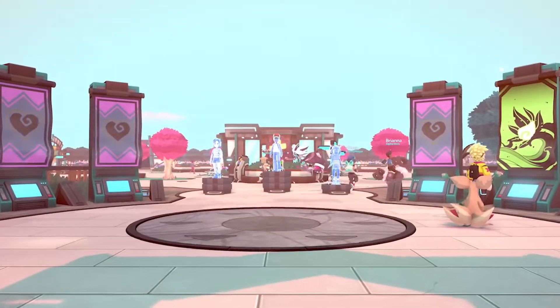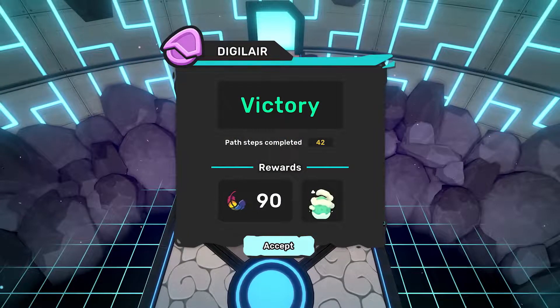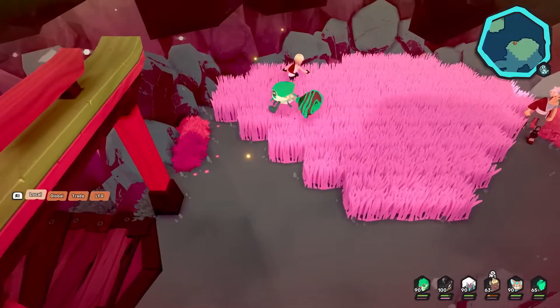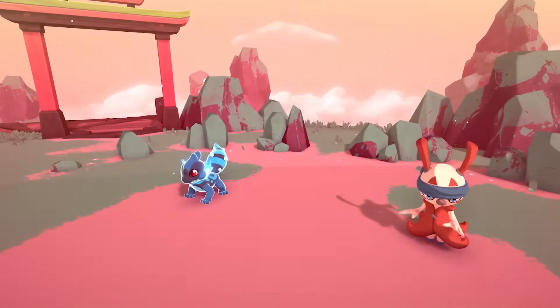Once you make it to the endgame, winning your battles in the Digilair on Tamers Island will let you obtain eggs for the Temtem of your choice, with significantly increased Luma odds. You'll find a few other ways throughout the Archipelago to snag a Luma, but remember, if at first you don't succeed, just keep hunting.